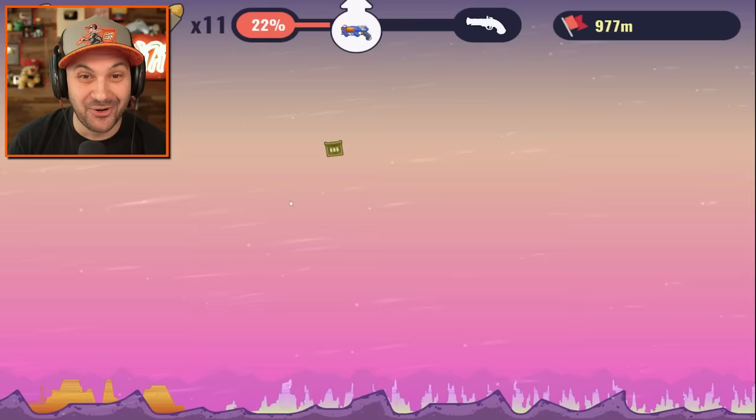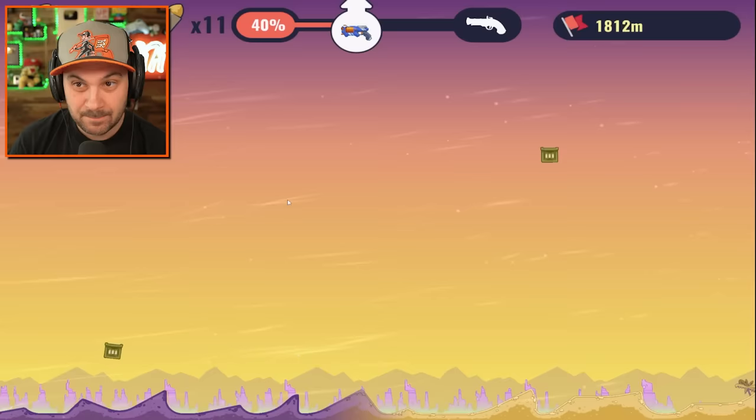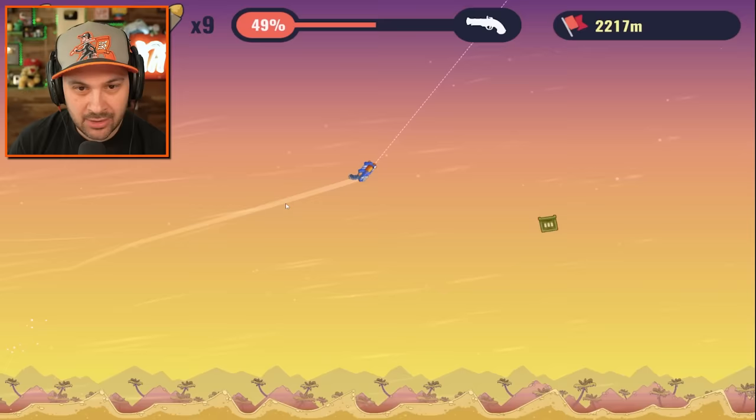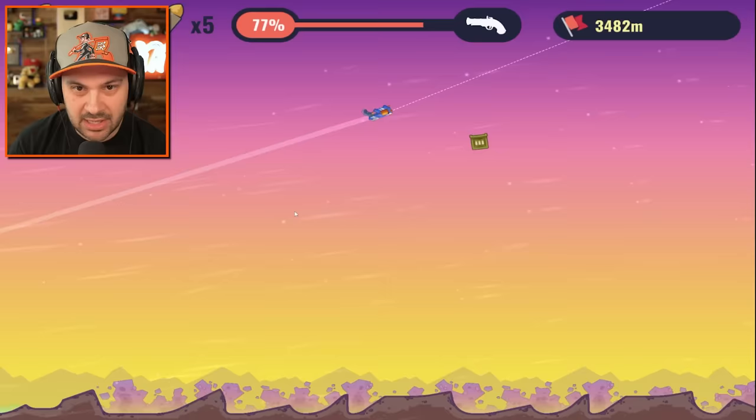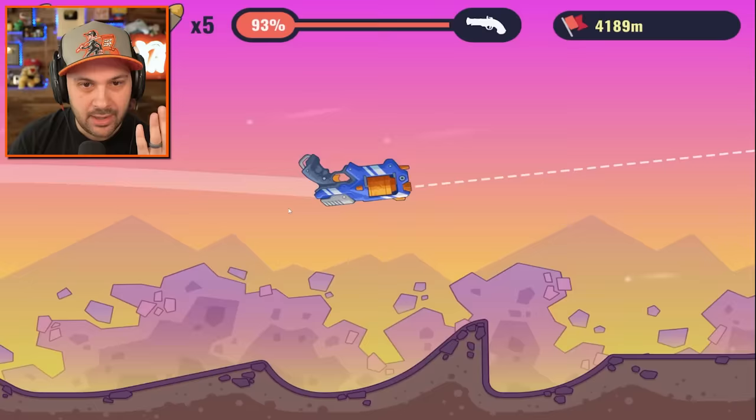This gun seems heavier than the previous ones, but it's going pretty fast. That hurt our momentum but that's okay — we're like in orbit right now. We've broken through the atmosphere! Oh my goodness, I absolutely love it. Keep going buddy — we're gonna unlock the next gun on our first try, and it looks like it's a blunderbuss!